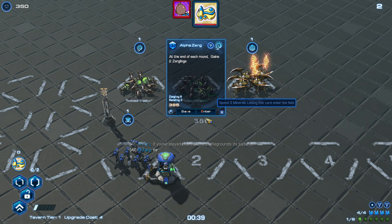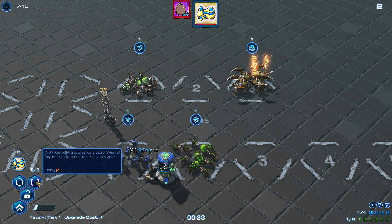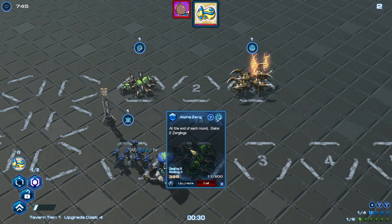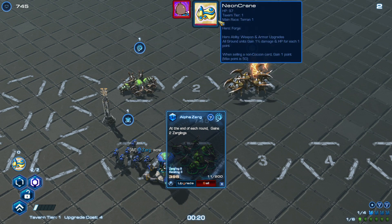It was a tie? I was changing my settings. So here I've got Zerg — I've got Zerglings. Is there a card here? Where was it? How was it a tie? I don't know what happened.